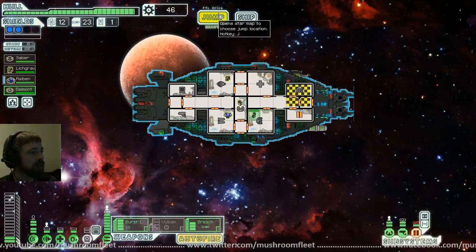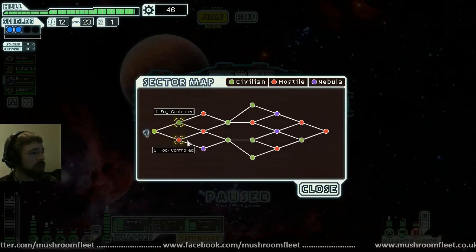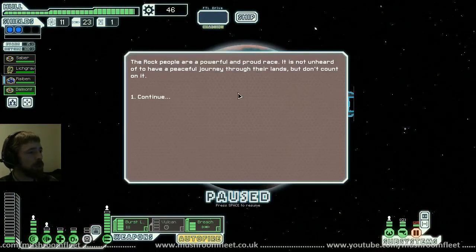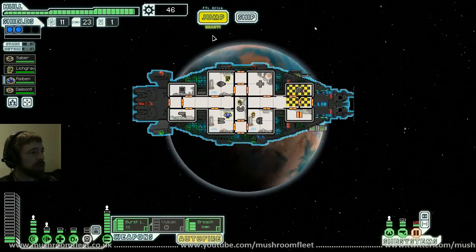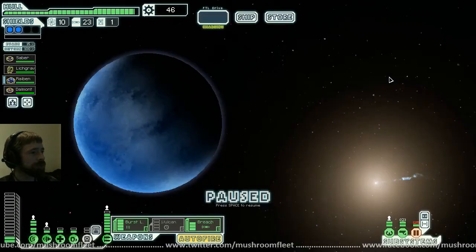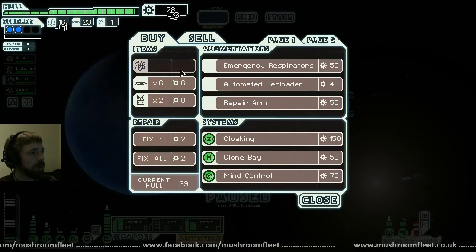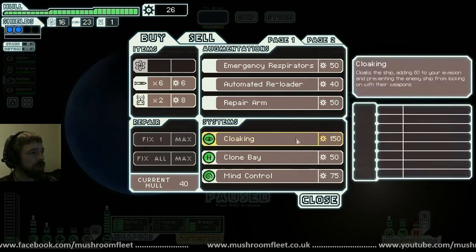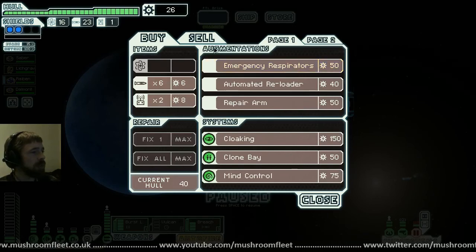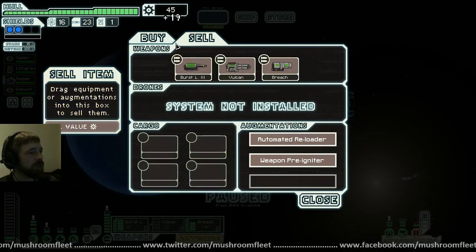Back to stations, jump jump. Engi or rock — I think I'm going to take the rock hard path. Rock people are powerful and proud; it's not unheard of to have a peaceful journey — don't count on it. Jump to the store. Buy all the fuel, fix. Emergency respirators — damn it, oh well. Sell the Artemis — so close.